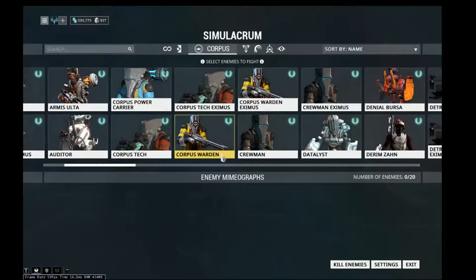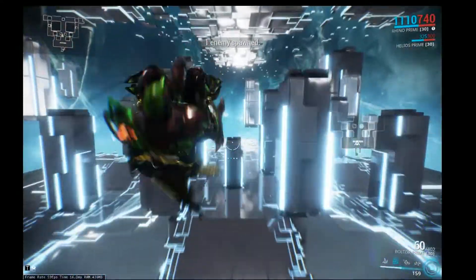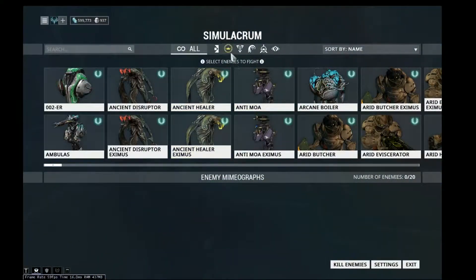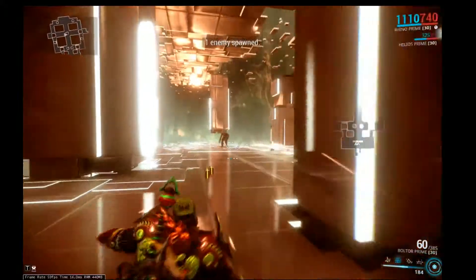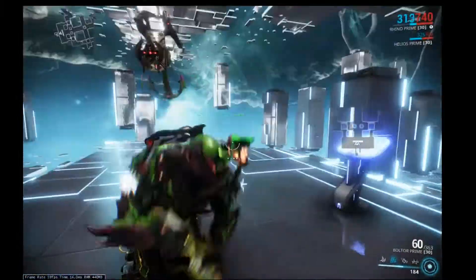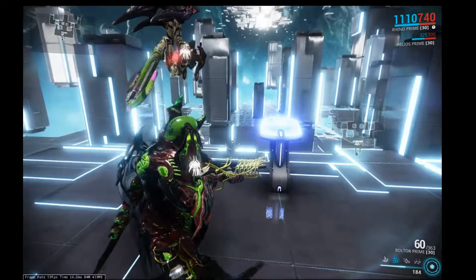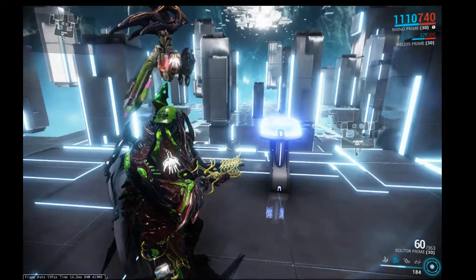Let's see how it does against the Corpus — starting with a Crewman Eximus at level 75. Puncture doesn't do the greatest against shields, but it does really well overall. Let's try a Corpus Crewman Eximus — also level 75. It does pretty good. The reason it performs better against Corpus than Grineer is that Corpus only have a little bit of shields; once you break those, they're all flesh with no armor, so they go down fast.